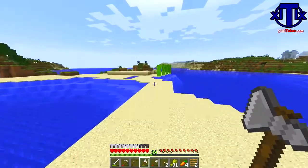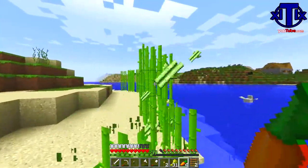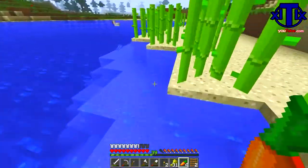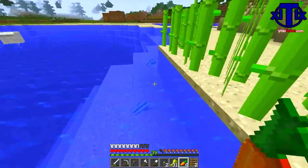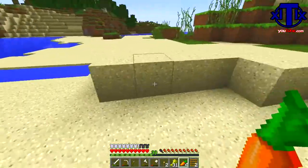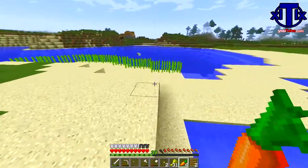Once we do find diamonds and I make an enchanting table, what I was thinking about doing is making a little enchanting hut. And it's going to be wizardly — with purple and black carpet. Whenever I think of wizards, I think of purple and black. Don't ask me why, that's just what I think about when I hear the word wizard.